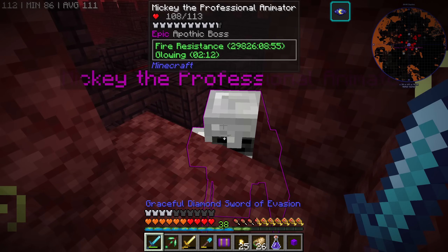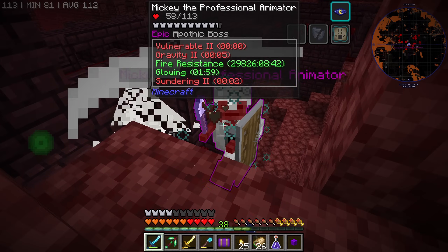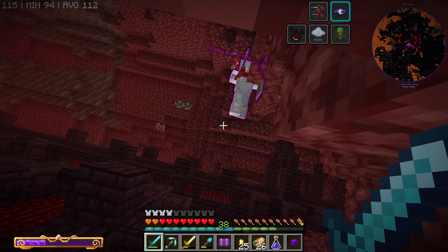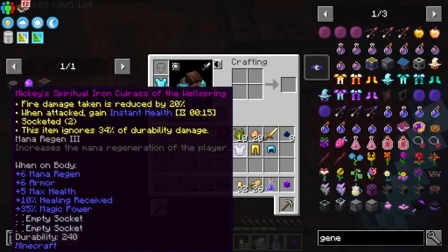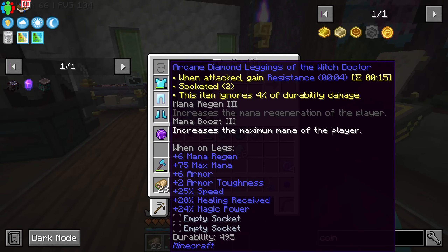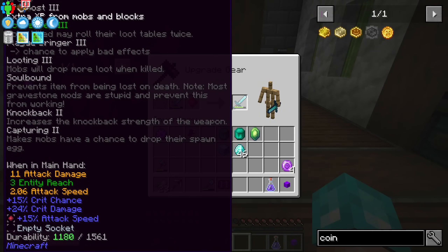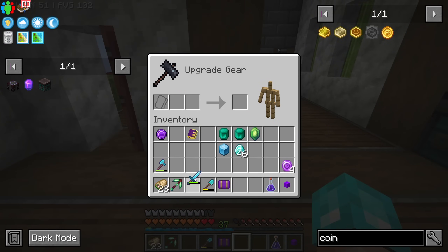I found an epic boss. That's not bad — he does have a bunch of health and he flies. I think he died. Yeah, that is epic. I made myself some armor, I have enchanted them, and we do have a few affixes. Using the smithing table, we're also going to socket our sword. More attack speed, I guess.